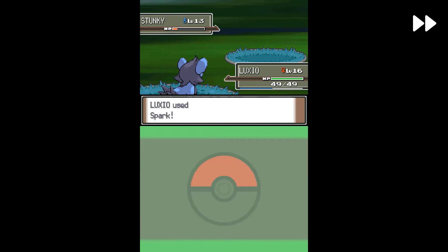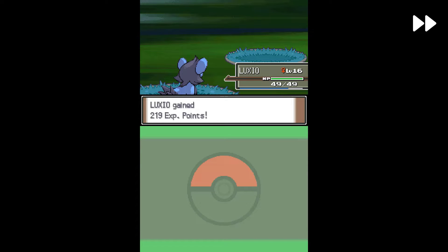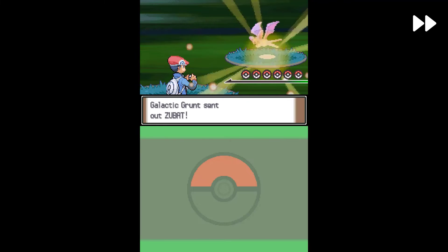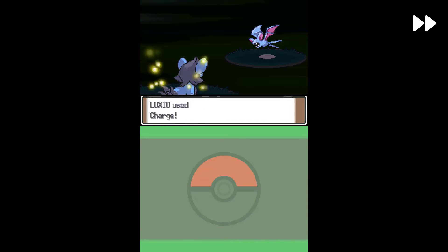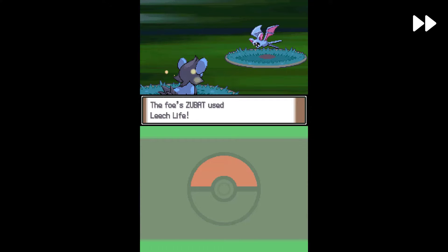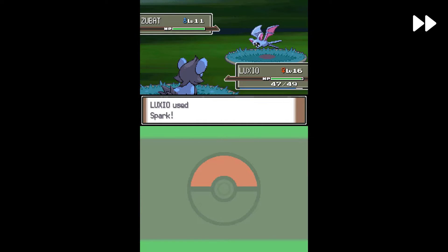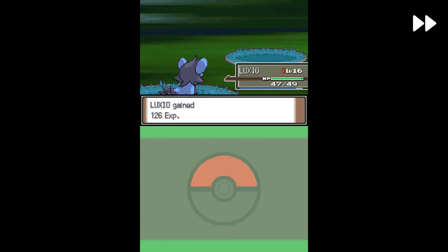Because of the Quick Claw held by Luxio, it strikes first even though it's slower than Stunky. That's one effect. The second grunt has a Zubat, so Luxio will quickly take it down using Spark — one-hit knockout! And Luxio levels up to level 17.